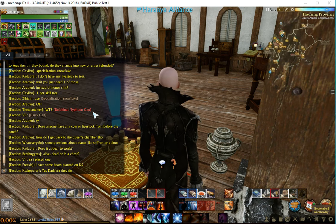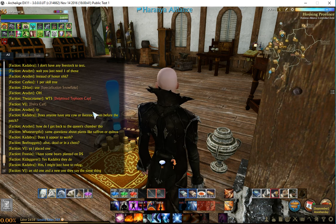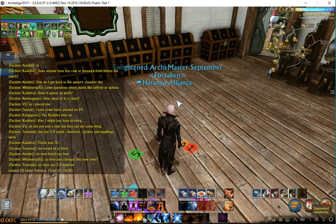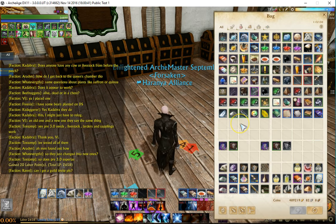It's September and I'm back on PTS, following up my last video on the drop rates of the coin purses and prince purses, with some stats on Floor 1 and Floor 2 of the library.